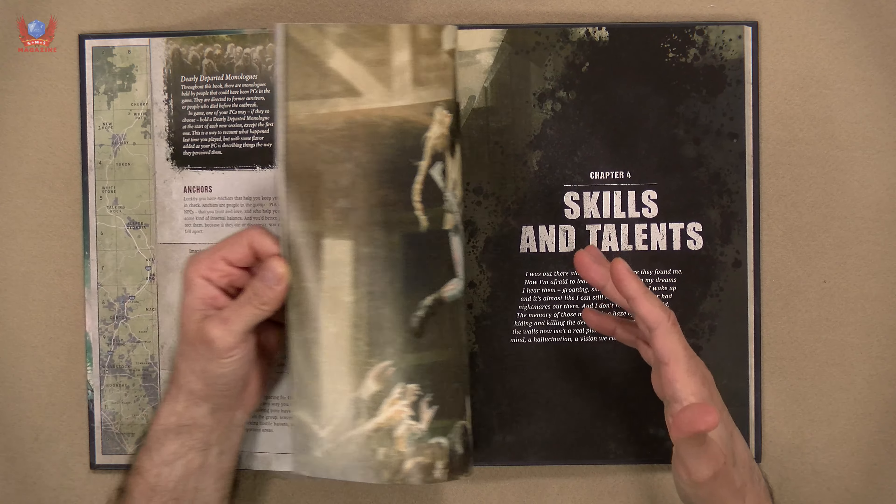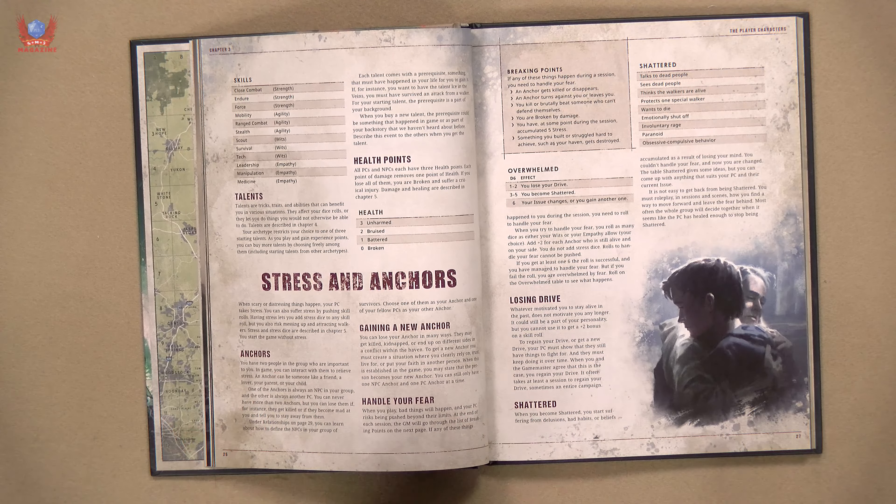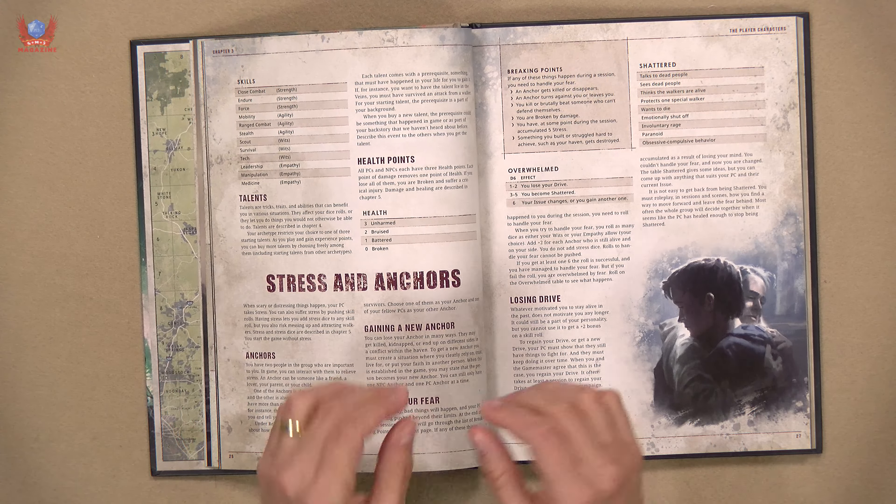They have also simplified the damage system. You can be unharmed, bruised, battered, or broken. Now, broken doesn't mean dead — it means very severely incapacitated. Does that make things harder? Well, yeah, that's kind of the point. This is a very, very dangerous world. And to follow the series itself, coming back from broken to battered is not that hard. You just need a few minutes to patch yourself up a little bit and then you will be able to move again and try to escape.